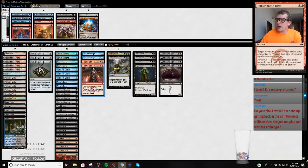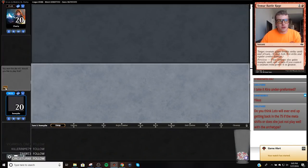Part of the reason Liliana's bad is part of the reason Jund's bad — Liliana's your best card in Jund, besides Bloodbraid Elf. Alright, I would like to play first. See if you can rattle off four in a row.